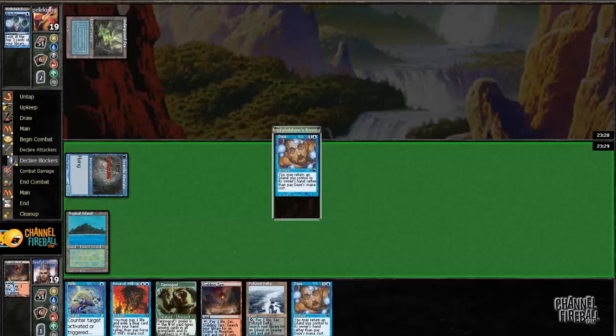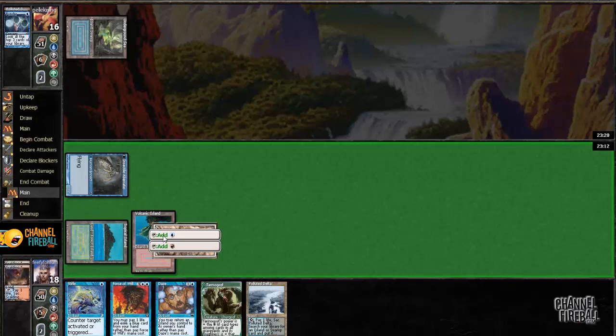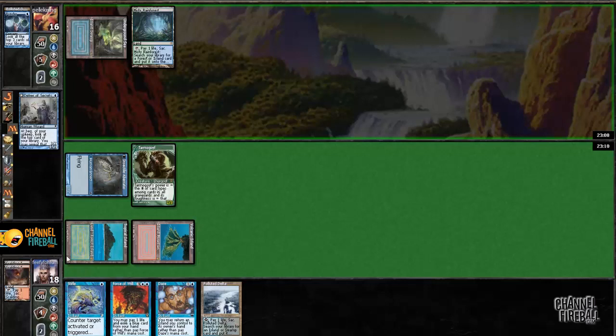Daze was actually the perfect draw. If I drew something like another Stifle, I might leave up Stifle and not cast the Tarmogoyf. But now I have Force of Will pitching the Daze, and Daze back up — so I'm perfectly set up. I like to cast the Tarmogoyf while I can. This is pretty close to the ideal draw. If this land were a Brainstorm or Lightning Bolt, it would be perfect.